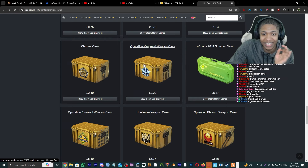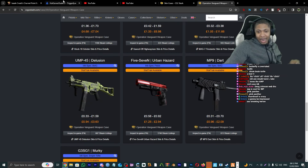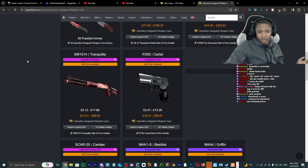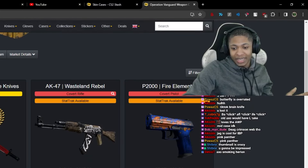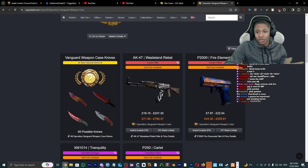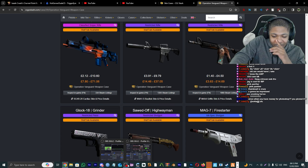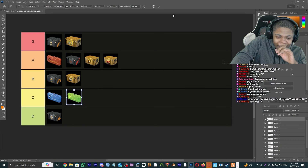Now we're getting into the favorites — Operation Vanguard. I like the Urban Hazard, that's a good budget 5-7, AKA Wasteland Rebel, P2000 Fire Elemental. I'm gonna have to give this a B tier.